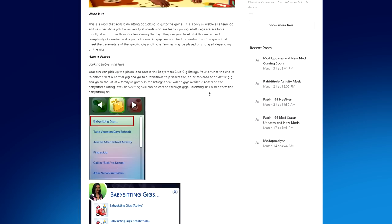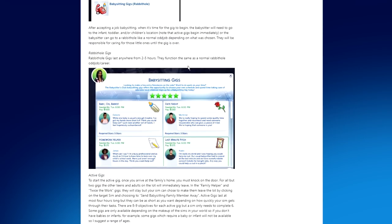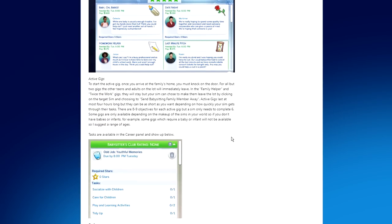Babysitting skill can be earned through gigs, and the parenting skill also affects the babysitting skill. After accepting a job, when it's time for the gig to begin, the babysitter needs to go to the infant, toddler, and/or children's location. Active gigs begin immediately, or the babysitter can go to a rabbit hole like a normal odd job. Rabbit hole gigs last anywhere from two to five hours. For active gigs, once you arrive at the family's home you must knock on the door.